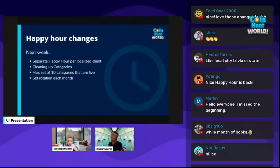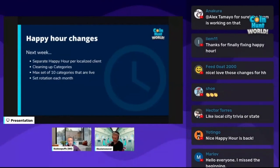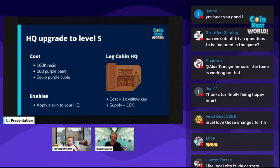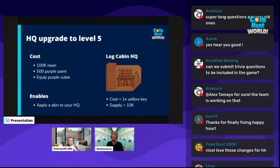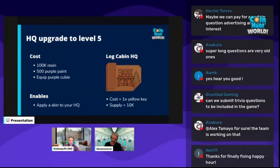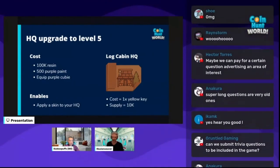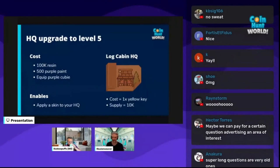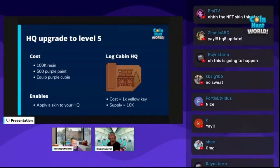The separate happy hour per client is going live next week. Also next week, we're going to be able to upgrade your HQs to level five. This will cost 100k resin, 500 purple paint, and you will have to equip the purple cubie to finish the quest line to take your HQ from level four to level five. Once you do, that will enable you to apply a skin to your HQ. For people who don't have a skin yet, we will launch the Log Cabin HQ skin in the store — one yellow key, supply of 10,000.